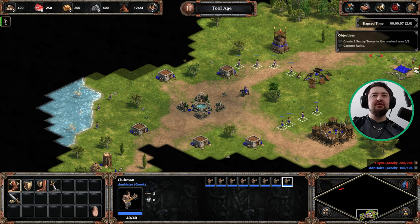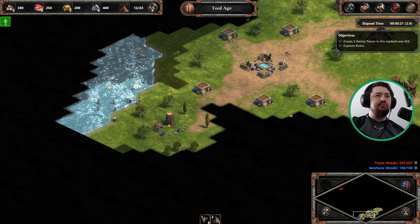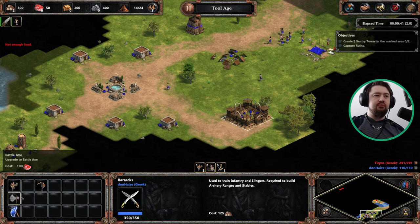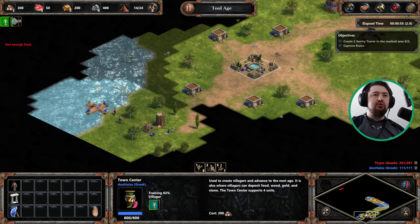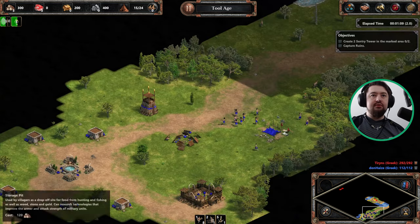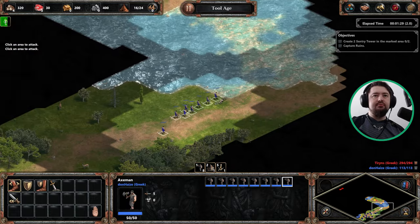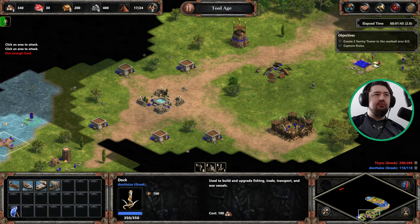First things first - we've got fish here and we have to build the dock over here, otherwise we remove the fish, which is not what we want. We want to focus on Farmiko. The game has nicely built a thing for us. We want to upgrade to Axemen - in fact, let's cancel the upgrade and grab Axemen instead, it's more important. Get some guys on food, these guys on wood. We want to take control of that gold mine nice and early on.